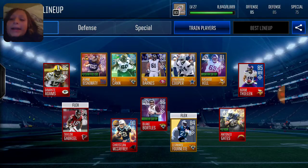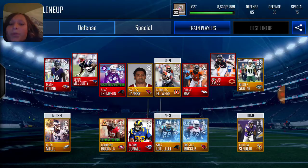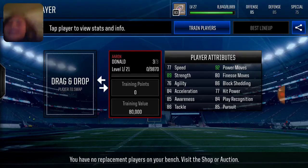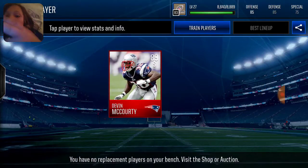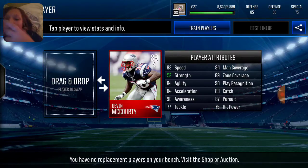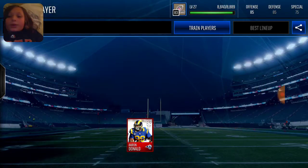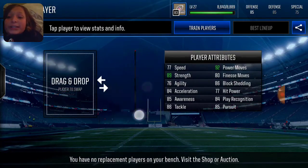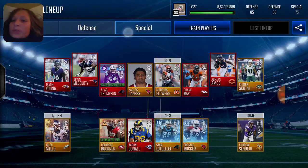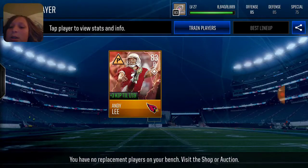We also got this Aaron Donald. Last time I made a video it was about Devin McCourty, and we pulled him. Then we did another one of those elite player pack things and got this 90 overall Aaron Donald, which we didn't even train. Because of his position he just went up two overalls, so now he's 92 overall Aaron Donald. That's pretty sweet. Special teams is pretty much the same — I just trained Andy Lee.